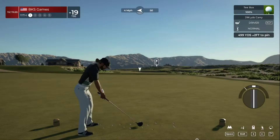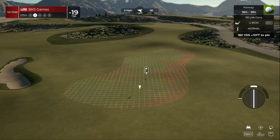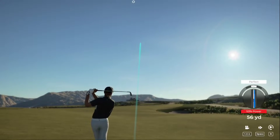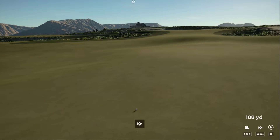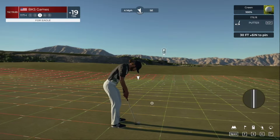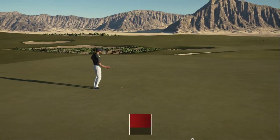Staying on the short par 5 hole. Get this thing in the fairway and we should be able to have a good look at the flag — it's in the middle of the green, around 108 yards to the pin. Dropped the club, should be good. We're on and we're putting. What a putt for eagle here — let's see how we're looking. We tap in, going to 5 under for the hole, that's 21 under. Let's take a look at the next hole.